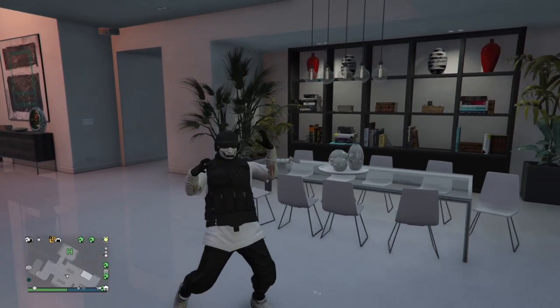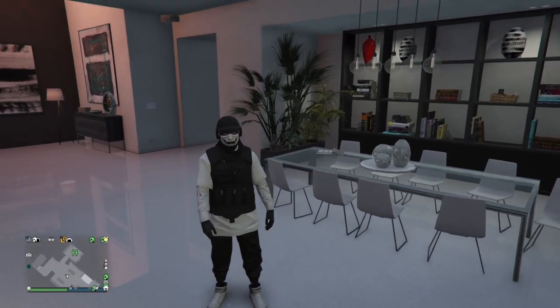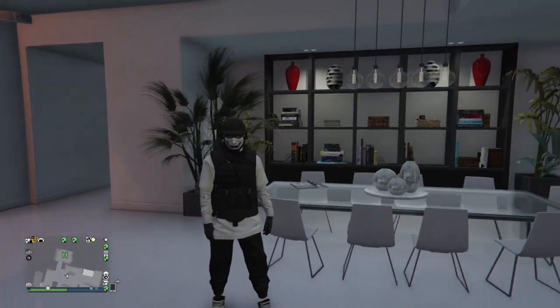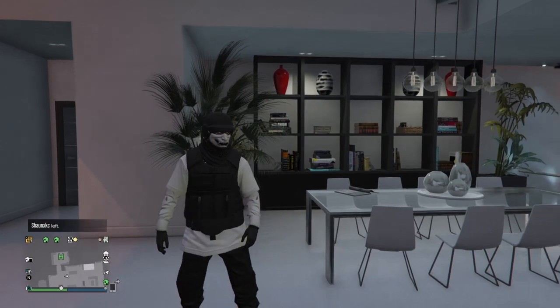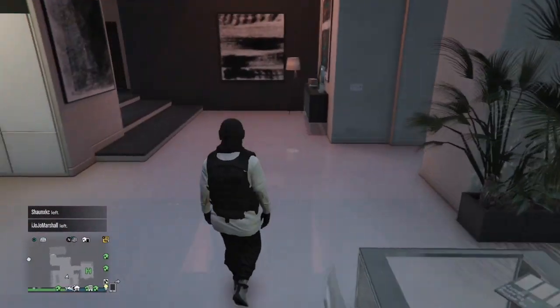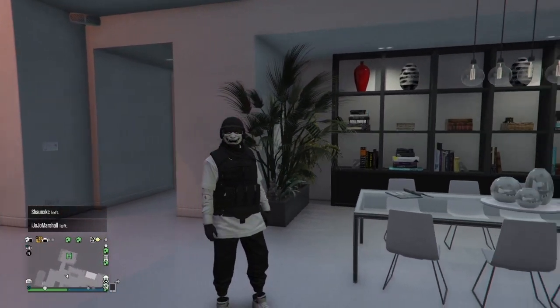Yo, what's going on guys, it's your boy Perks back again with another GTA 5 Online video. In today's video I'm going to be showing you guys how to get this modded black Jugger CEO vest outfit with the white racing shoes, white ripped shirt, and white sport top with the mask and helmet glitch using the transfer glitch after the latest patch 1.51. Hope you guys enjoy this video - if you do, please make sure to leave a like and subscribe to the channel.